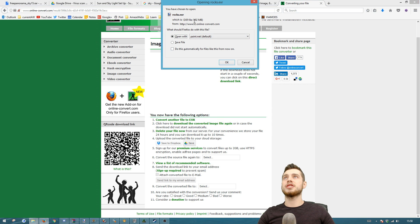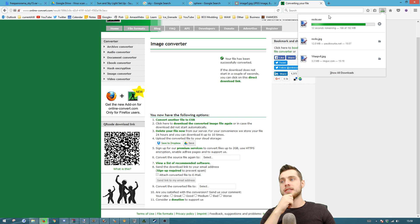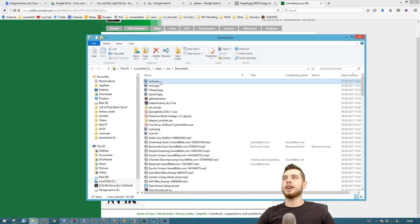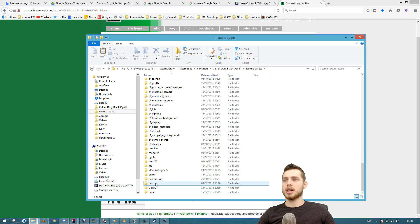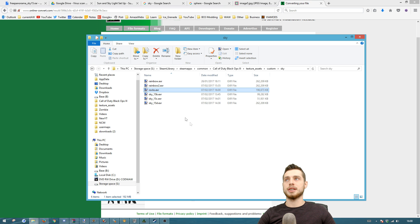The EXR is 192 megabytes — EXR files are extremely large. Save the file and wait for the download. One thing I'd like to say: it's much better if you do own Photoshop and can open up an existing skybox EXR. Once it's downloaded, cut the image and go over to your texture assets folder. I've created a subfolder called 'custom' and another called 'sky' — this is where I keep my custom skybox images. Put the rocks EXR image here.